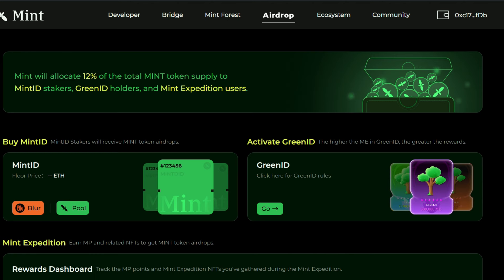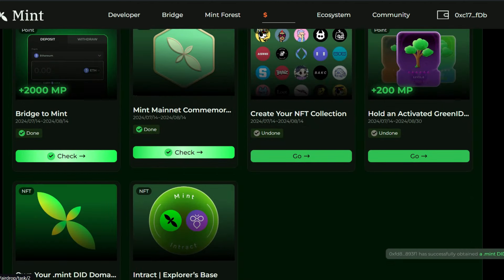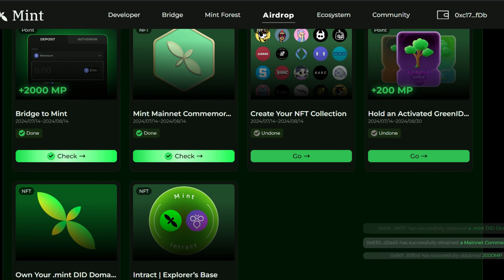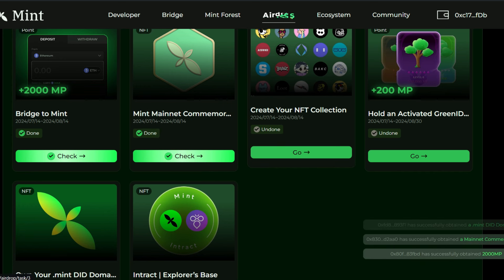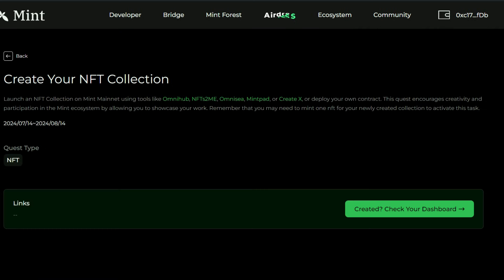Go back to the quest page and scroll down — you will see this is checked as well, so you have the mainnet commemorative NFT. The next thing you want to do is to create your own NFT collection. Go here and it says launch an NFT collection on Mint mainnet using tools like OmniHub, NFTs2Me, OmniC, and others. You can use any of these platforms.